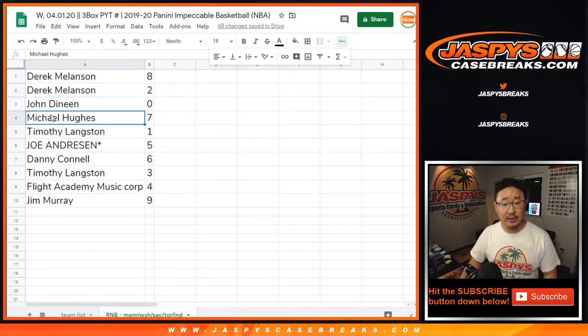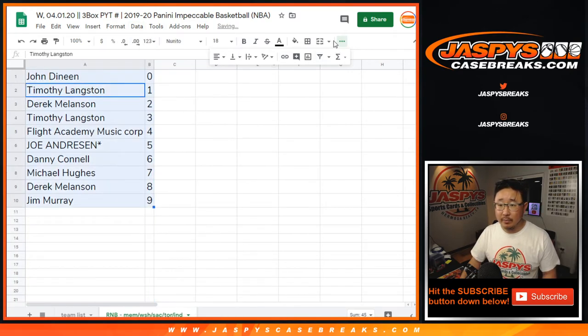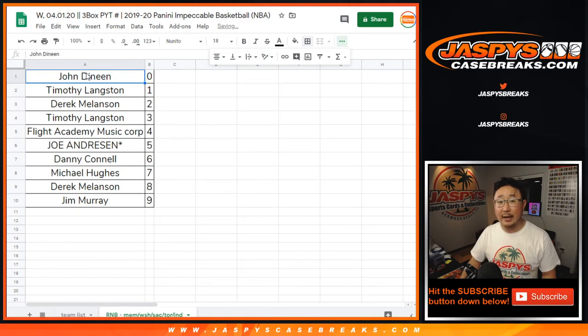Derek with 8 and 2. John with 0. Michael with 7. Tim with 1. Joe with 5. Danny with 6. Tim with 3. Flight with 4. Jim with 9. So let's sort that by number. In a separate video there will be one more number block and the break itself. Stick around — jazbeescasebreaks.com.